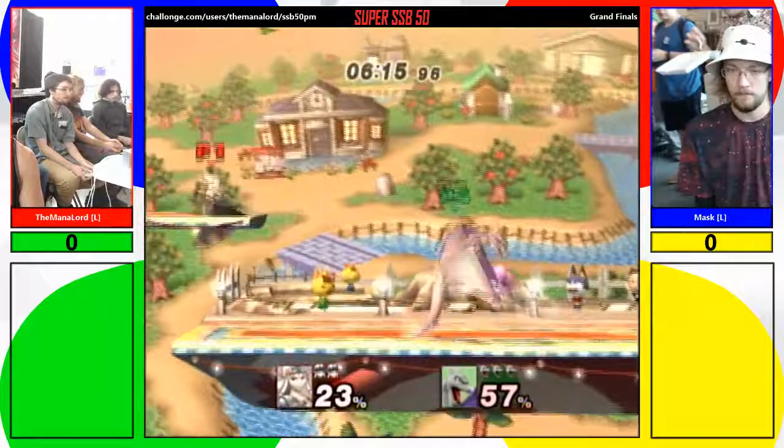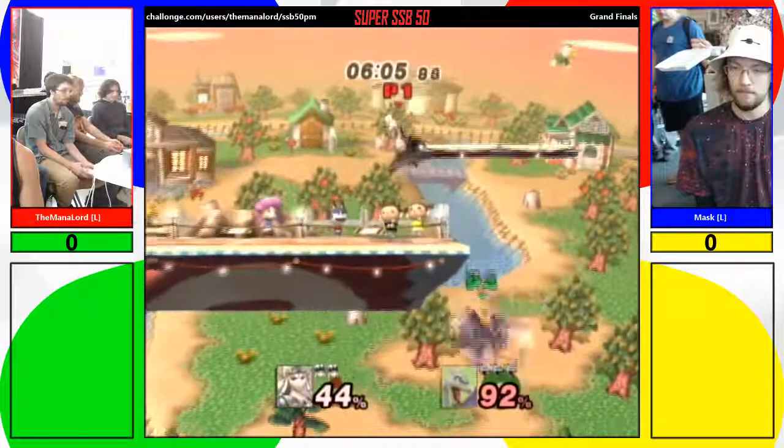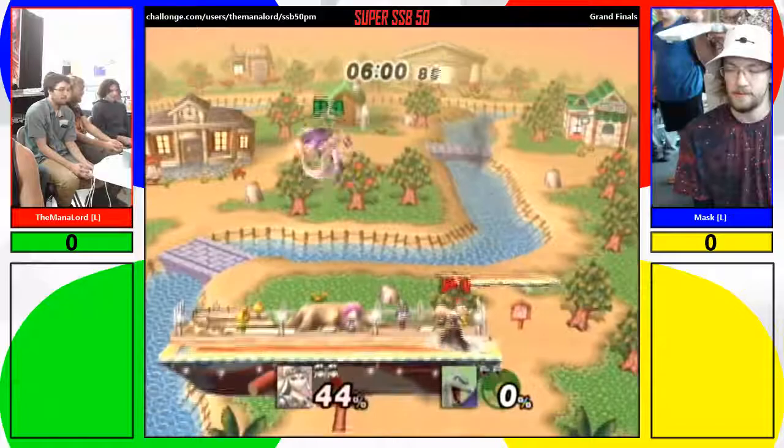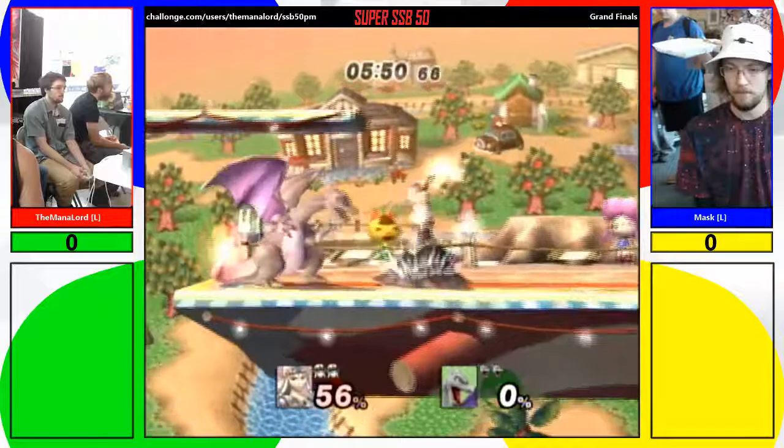Up tilt into forward tilt — that was up tilt with the wing. Bad DI on that one. It's not so bad for Charizard because they're blind to it. Go orange! Really close game — 44.